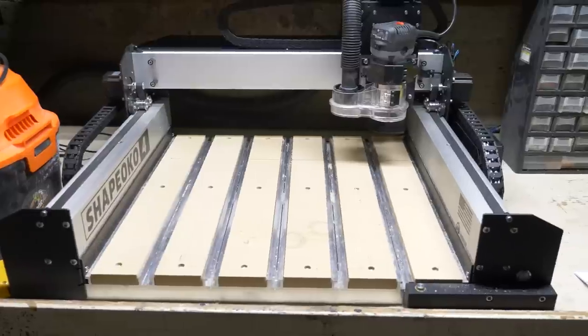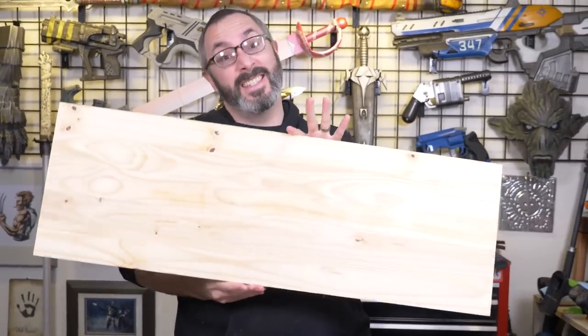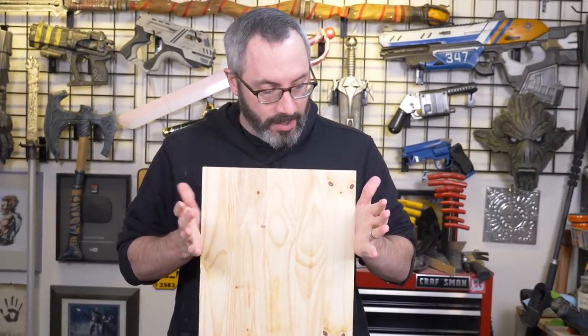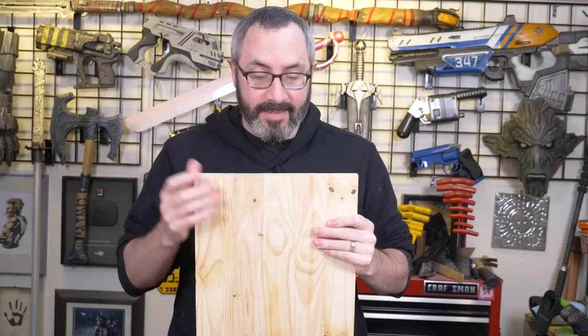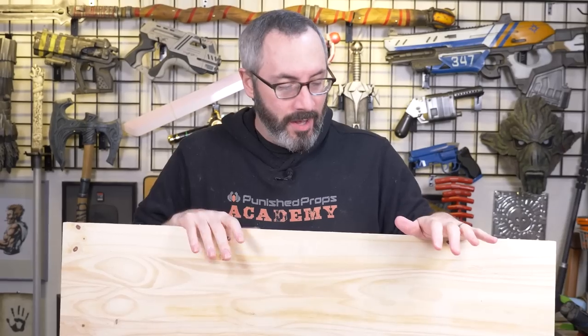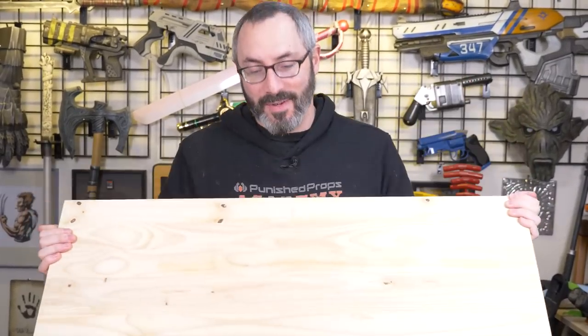We're going to make it out of actual wood, and we're going to cut it out with a new and very exciting tool - we got a CNC machine, the Shapoco 4. Our friends over at Carbide 3D sent that over so we could tinker with it. Today we're going to use it to carve this hunk of wood to make a sign. This was like seven bucks at the home center - cheap wood on purpose, since we're just going to paint it and it allows for maybe some goofups along the way.